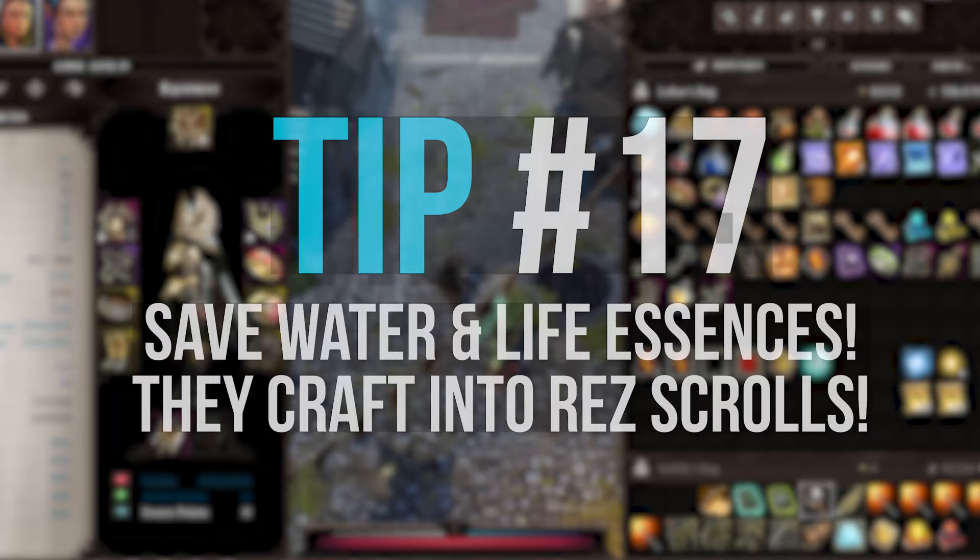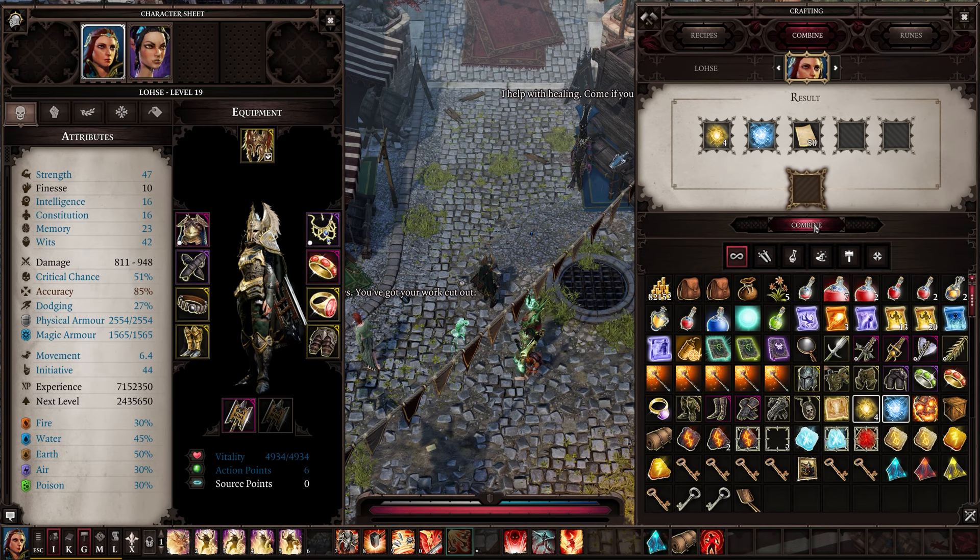Tip number 17: be sure to save any water and life essences that you find. Combining one of each with a sheet of paper gives you a resurrection scroll — extremely useful in a pinch.